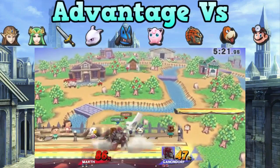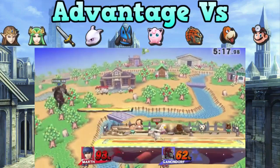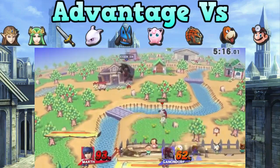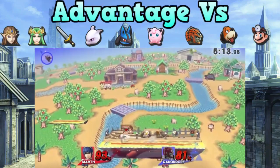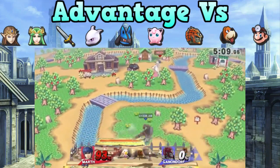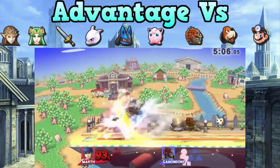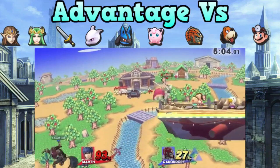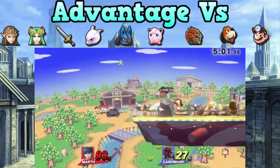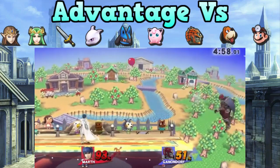Now let's talk about who I think he has an advantage versus, a disadvantage versus, and who he's even with. With Marth, I think he has mostly even matchups — not too many bad ones or good ones — assuming you're hitting most of your tippers and spacing very well. Who does he win versus? I think he wins versus other spacing characters that can't space quite as well, have a bit more lag, or don't do as well on the shield.